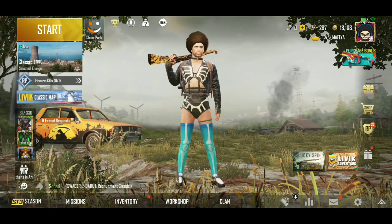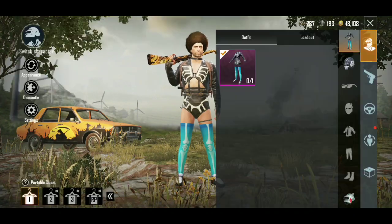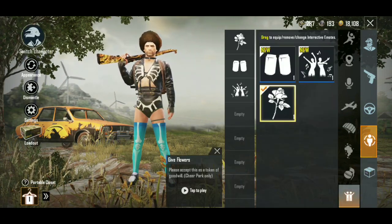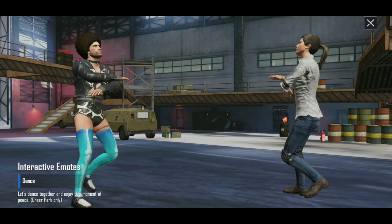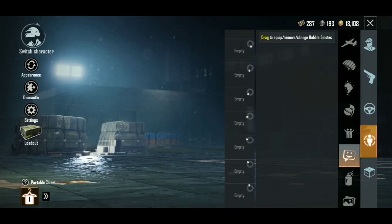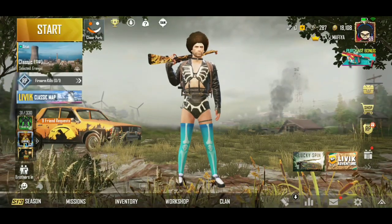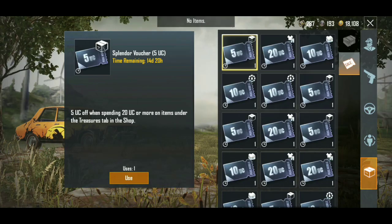I'm just doing a video about this. I'm going to check out the event section. We have to check out the event, the inventory, and the options. That is the Cheerpark 2.0 feature — we have to do a little bit of the activity. Because Cheerpark already has emotes — we have to do little emotes, use cool emotes, special emotes, and these stickers in the clan shop. We use a sticker. This is the inventory — we have to use the reward.